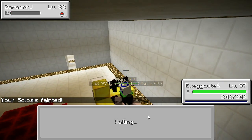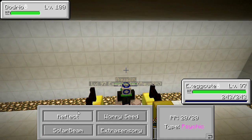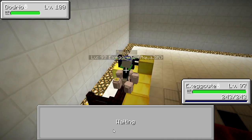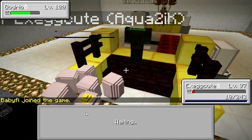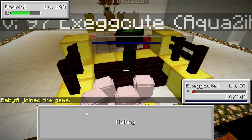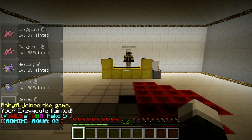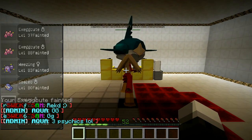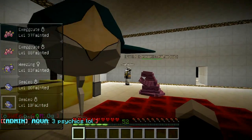Now we have level 97 Exeggcute — that's all we have left. Dodrio — that's not good at all. Worry Seed, I don't even know what that does. Let's go with an Extrasensory. That looks like that's that. Well, GG. He still had a Blaziken, a Sharpedo, and a Grimer.